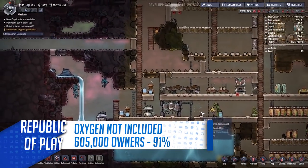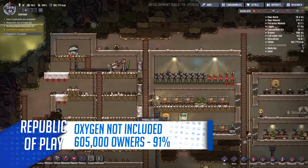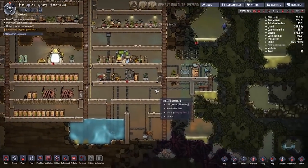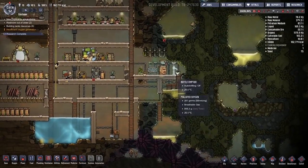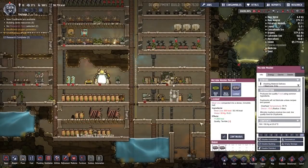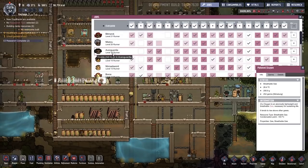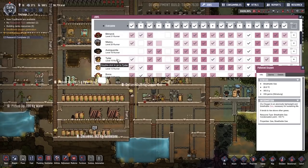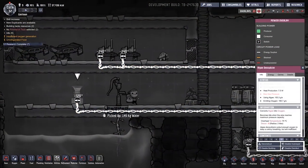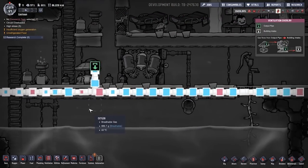Next up is Oxygen Not Included, a side-on 2D colony management sim. You'll start out on a randomly generated asteroid and have to figure out ways to recycle materials and resources in order to survive. The game has a quirky and unique art style but has a lot of depth, with several environmental systems to worry about such as plumbing, power, airflow and heat, as well as per-person systems like stress, hunger, oxygen, diseases and skills. The game is also in early access with updates arriving every few weeks, adding new features and polishing the systems already in place.